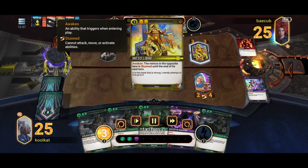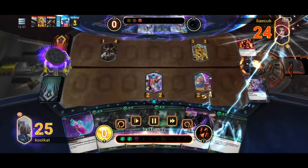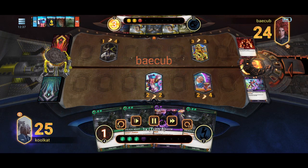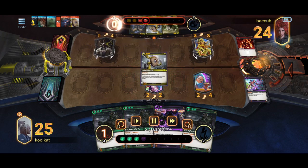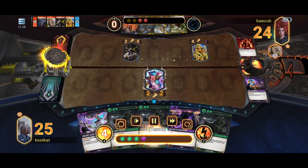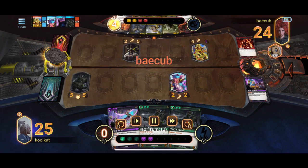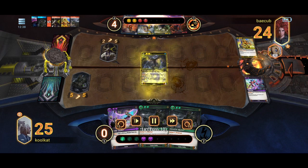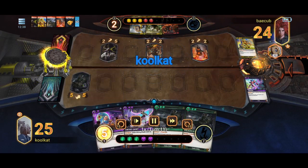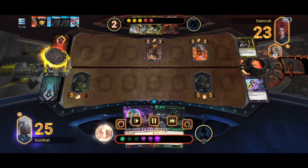Meso Libre was recently nerfed — they used to have four attack, which means it can now trade evenly with my Hotel Barkeep. So I play the Samusin, flip that over to day to get that even trade, and then start burning so I can play these Volkov Heavies. We have three of them in hand and it's really tough for pretty much anyone to deal with three of those back to back. I pop my Samusin over with the Alama Ring — he was able to keep his Meso Libre alive with the plus-one health from that, so we sacrifice our Samusin into it to get rid of it. I run my Volkov Heavy into this 2-5 — I know it's going to give it Blight, but we have to get rid of it eventually and I'd rather do it sooner since we have a decent target for it.